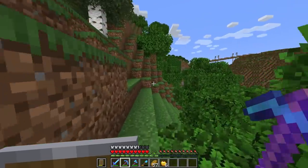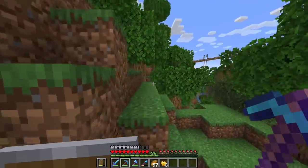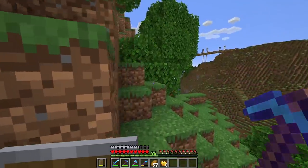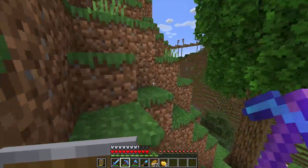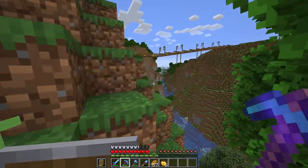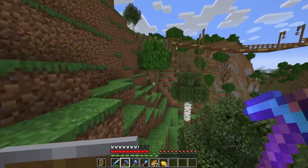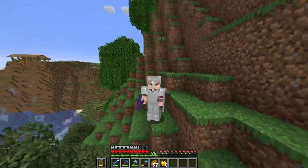I'm trying to think — does Fortune work on every ore now? Because it works on coal, iron, gold, copper, diamonds, emeralds. I think it pretty much does. Redstone, lapis — I believe it does work. Let me know down below if you guys can think of any ores that Fortune doesn't work on now. I'm pretty sure it also applies to quartz and nether gold, but I'm not too well versed in Fortune.